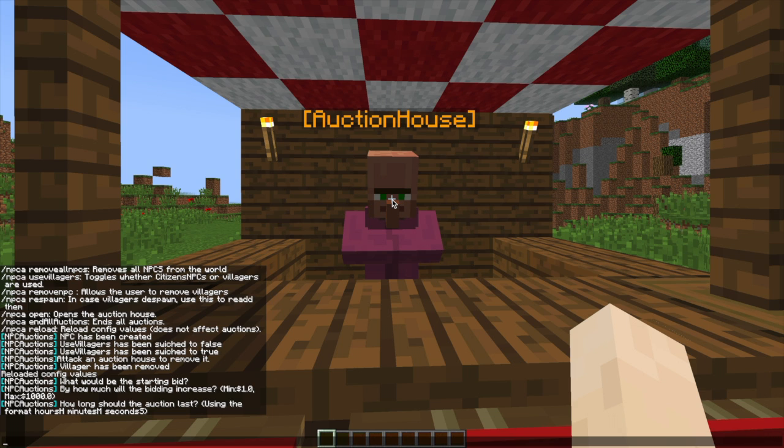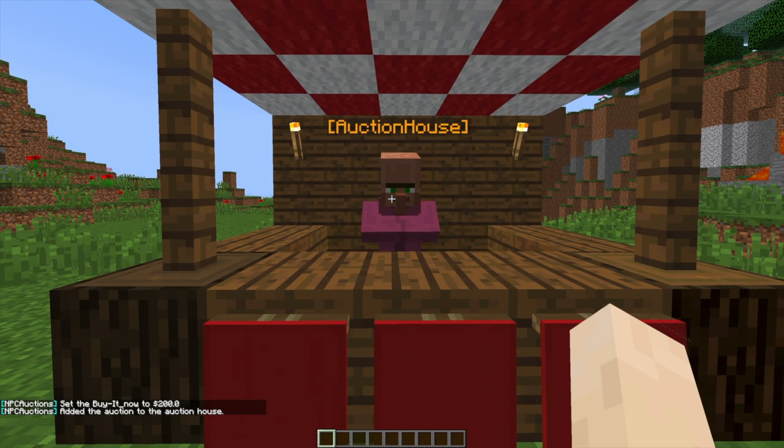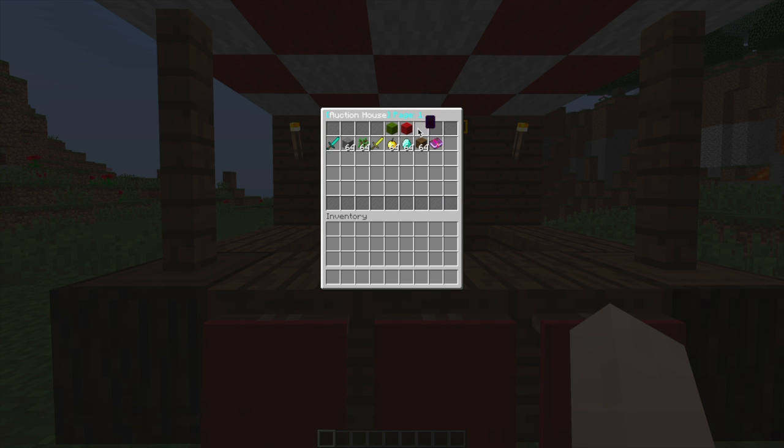How long should the auction last? You use H, M, and S for hours, minutes, and seconds. Let's go for 30 seconds. Then it asks whether we want a buy-it-now price — you can either type 'no' or enter a price. Let's go for $200. It's as easy as that to add an item, and there it pops in showing all of the information: the price, the buy-it-now price, and how long remaining.